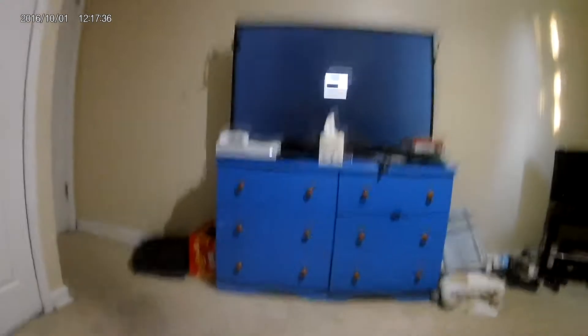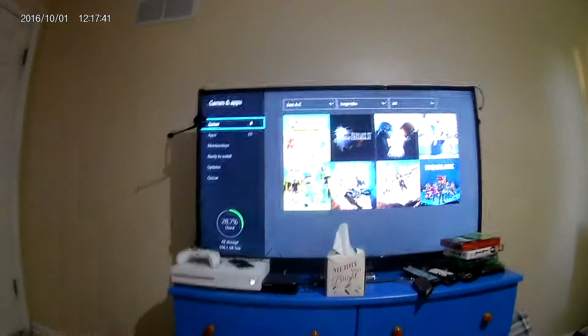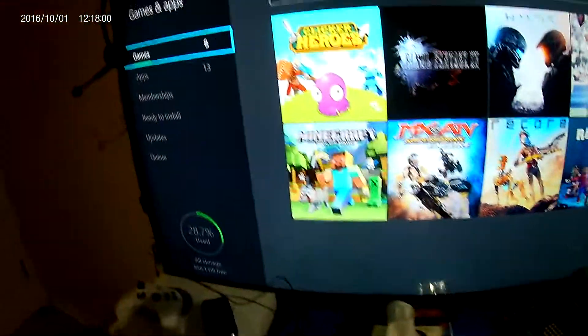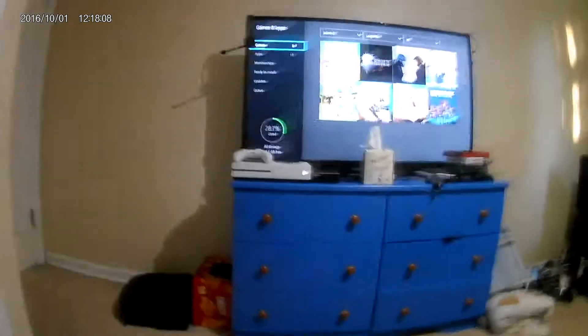We're going to go to My Games and Apps. So there are some games I have: Book of Heroes, Final Fantasy XV, Halo 5, Madden NFL 17, Minecraft, MX versus ATV Supercross, Red Core, and Roblox. As you can see, they are actually in ABC order, which I'm very surprised.